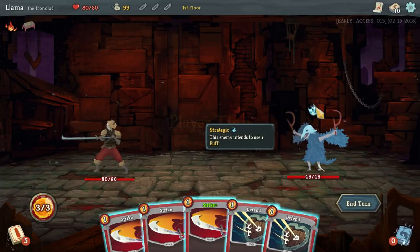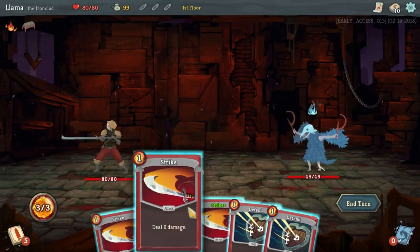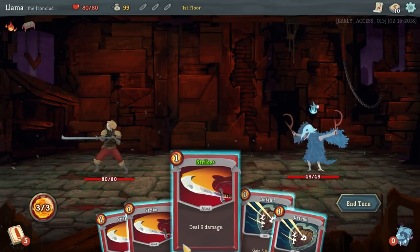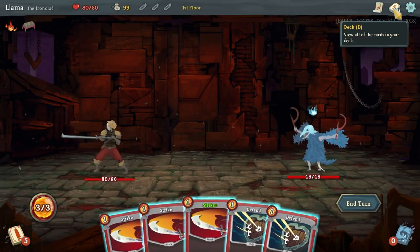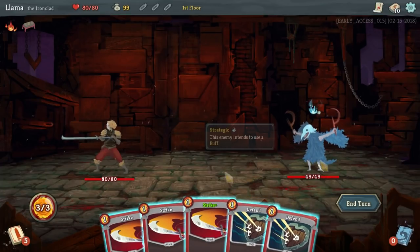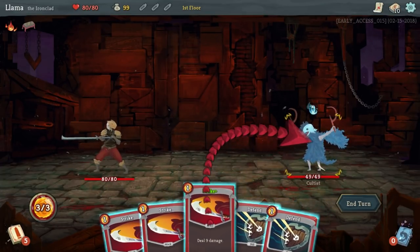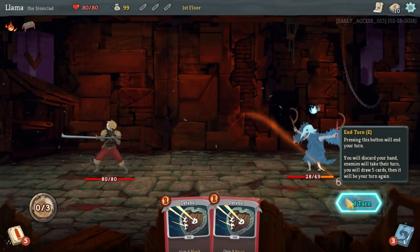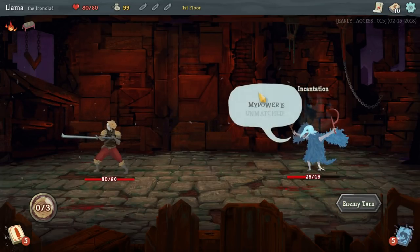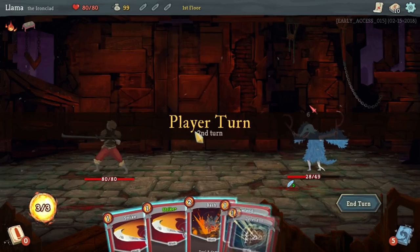So this guy normally starts off — I believe actually always — he buffs himself, and then next turn he attacks us. Basically we have three energy and we have five cards to start with on this character. I believe the other one draws six. It's kind of going to be random what's in your deck here. You start with 10 cards and you cycle through and add more cards as you go, but he's not attacking, so we don't need to defend or add blocks. We're going to just straight up attack him. This first run I'm going to try to explain a lot of things. I'm new myself, so I really don't know exactly what I'm doing, but these videos are going to be on the longer side.